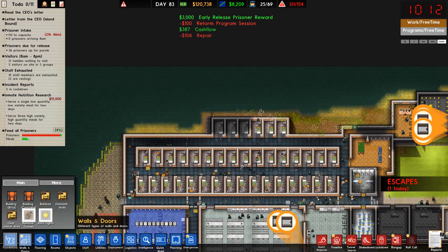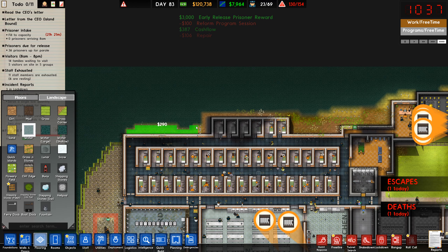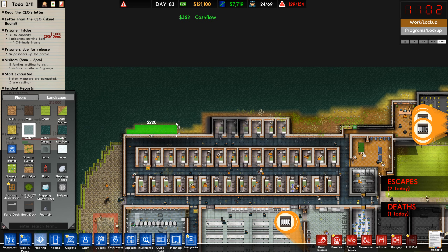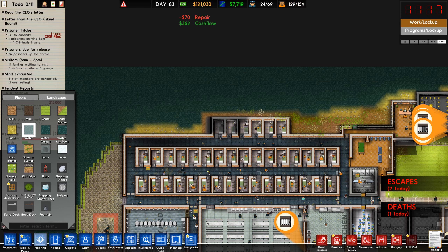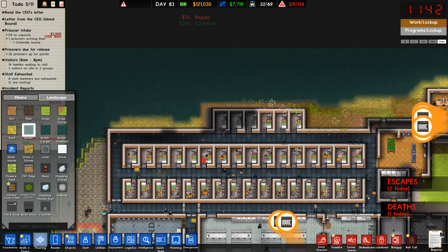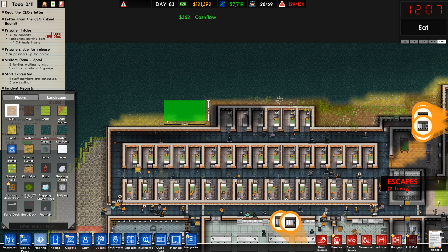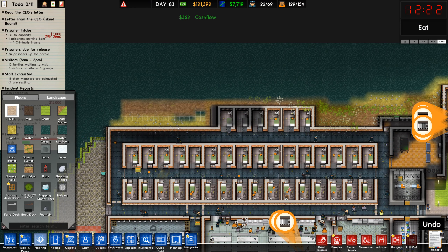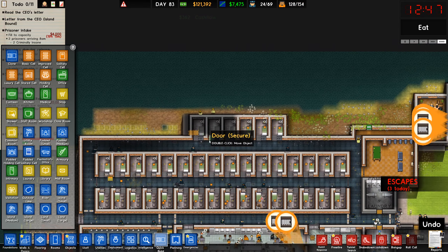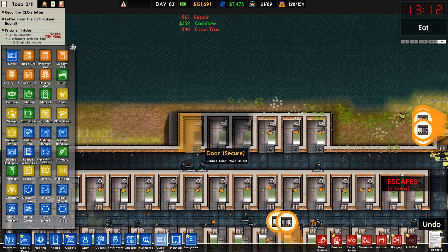Now what do we do here? Let's just finish. Removing this — I would say, to be honest, I'll probably use this area for more solitary confinement. Just, you know, if we need it, we will have it. So let's do this, and we can do a quick build. I think I'll want this.